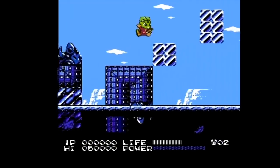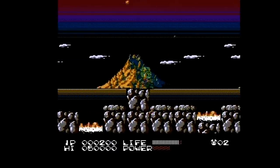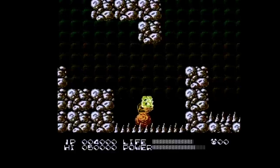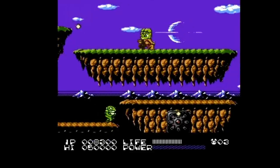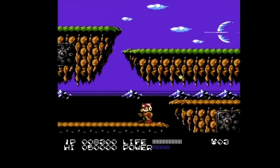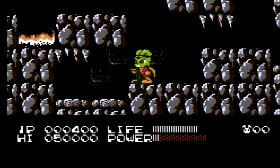Konami made some very interesting game design choices when developing Bucky O'Hare. When you start the game, you get to choose from four different planets — a level select. You have a red, yellow, blue, and green planet, and each of them plays very differently. What's interesting too is once you've played through a planet, you rescue one of your crew members and you can switch between them on the fly. They all have different powers and abilities, which add some spice to the game and are also situationally useful.